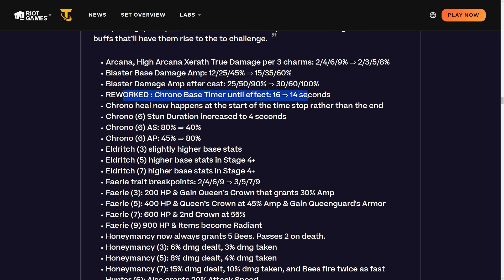Reworking Chrono: base timer until effects goes from 16 seconds to 14 seconds, and Chrono heal now happens at the start of the time stop rather than the end. Six-Chrono stun duration increased to four seconds, six-Chrono attack speed dropped from 80 to 40, but AP increased from 45 to 80. A small rework, nothing too crazy.